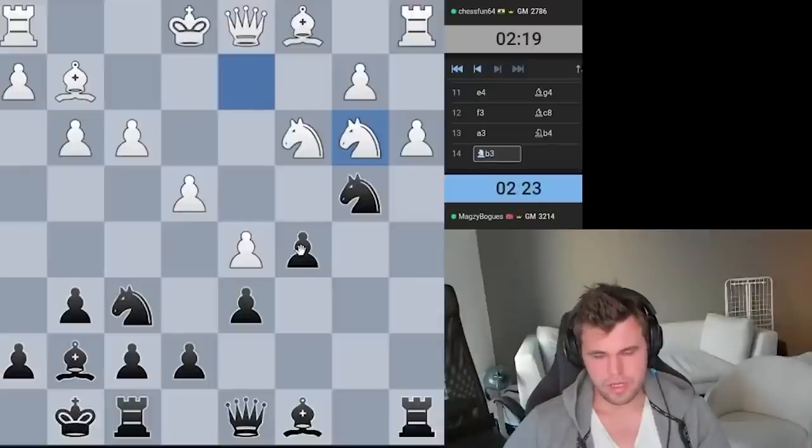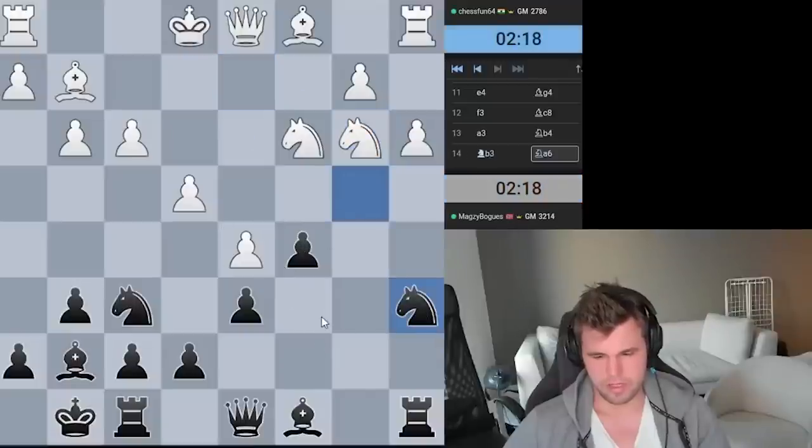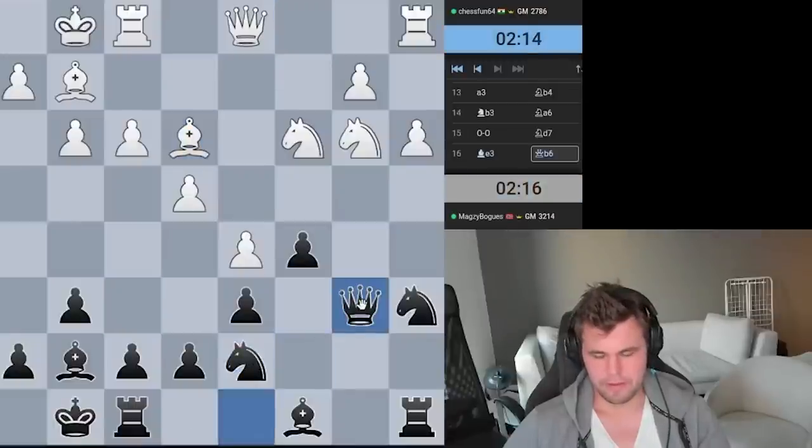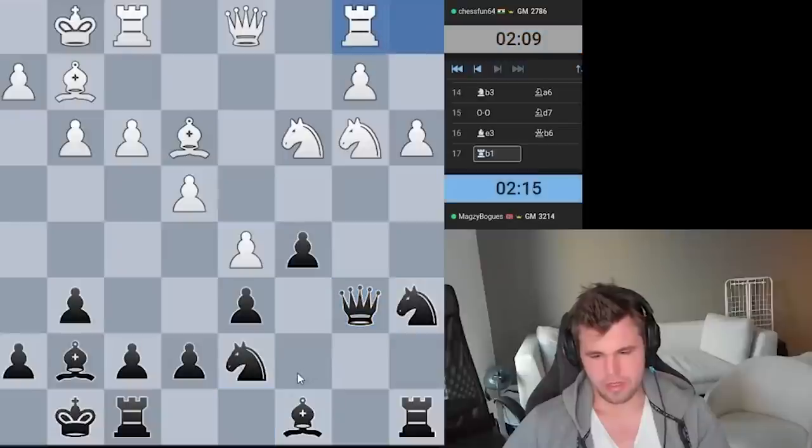And why did I jump in? Because I'm a moron, that's why. Okay, that was really, really dumb. But it's fine — I still have some typical Benko Gambit pressure with a solid structure and a couple of half-open lines.